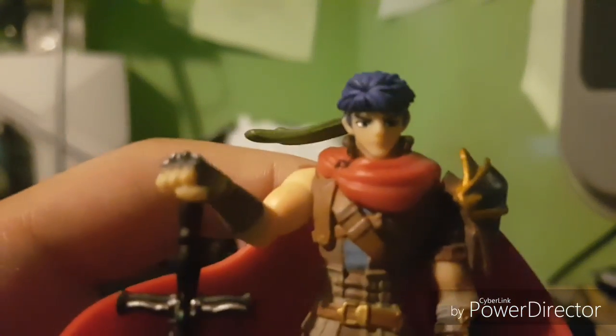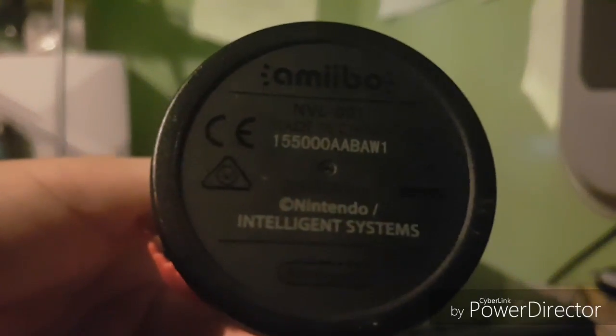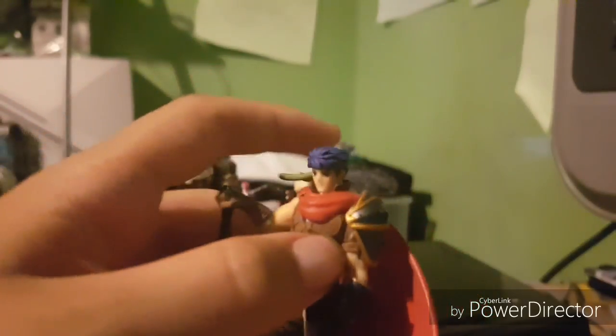Lifting it up — try not to snap it, you probably can't see it that well — but yeah, there's the sword as well. It looks really nice. If anything looks off on camera, that's probably just because of some light effects. But yeah, obviously it's got some trademarking down there. That's Ike.